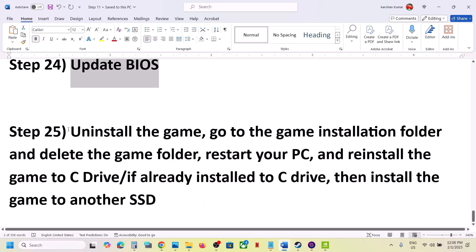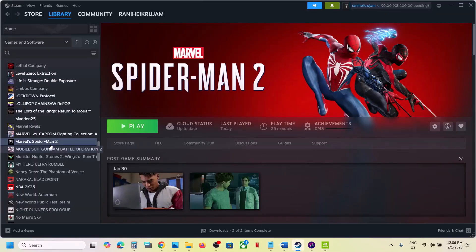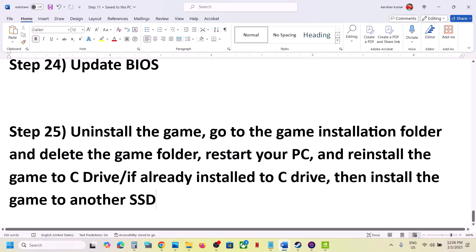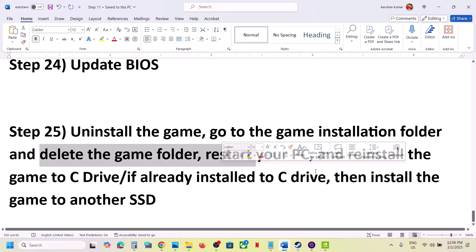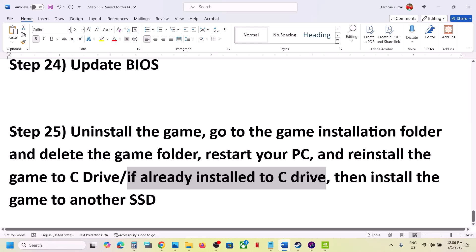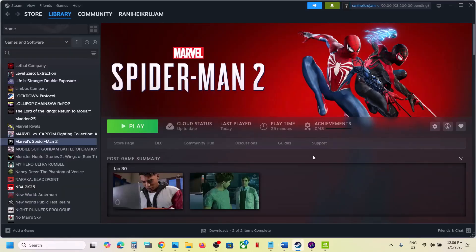The last step is to uninstall and reinstall the game to a different drive. Right-click the game in Steam, select Manage, then Uninstall. After uninstalling, delete the game installation folder, restart your computer, and reinstall the game to the C drive. If it's already on C drive, try installing to another SSD. One of the steps shown in this video should help you run the game successfully. Thank you for your time — please like and subscribe.